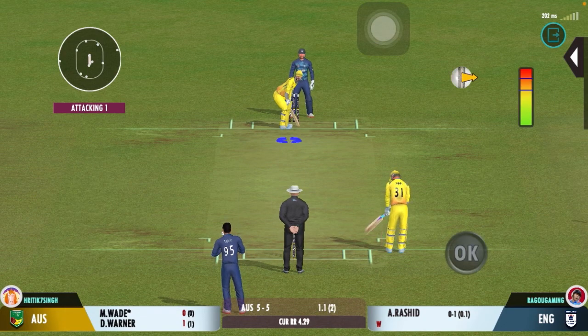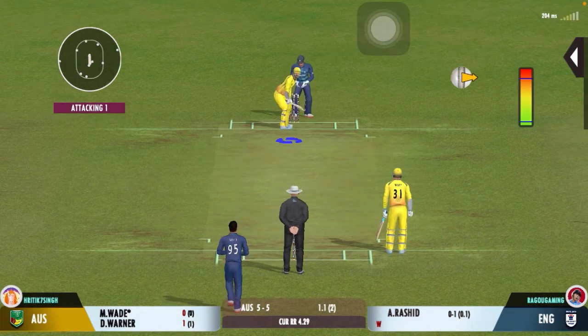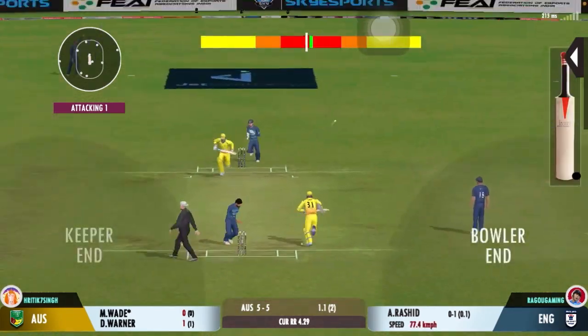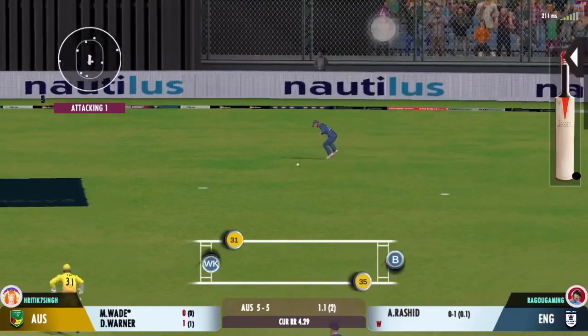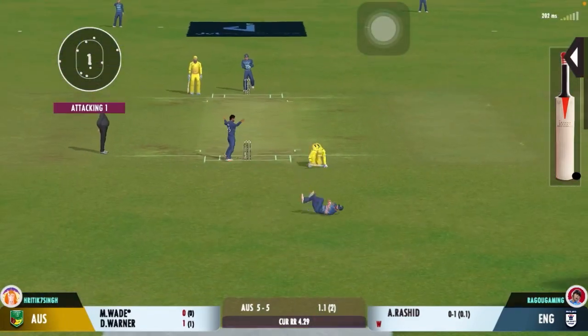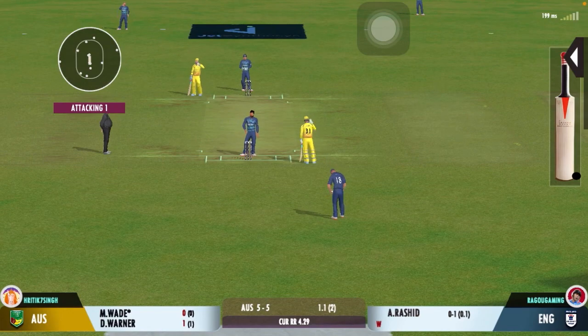The close-in fielders should be on their toes to ensure that the batsman stays on strike. Oh, that's found the edge of the bat — good delivery. Good game awareness, he was covering the throw well.